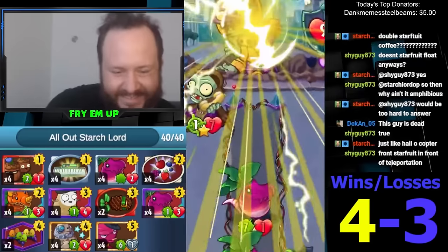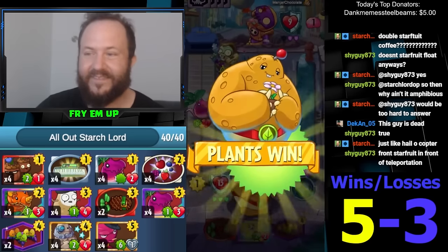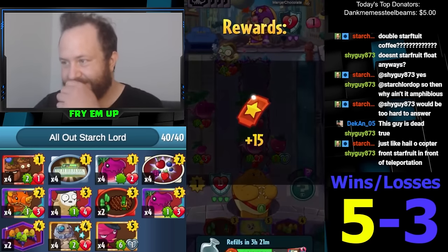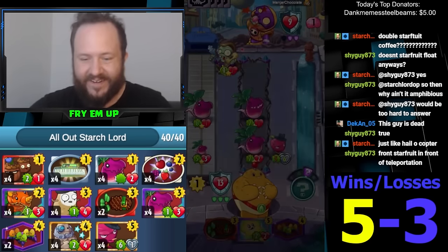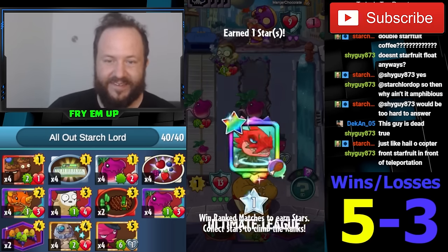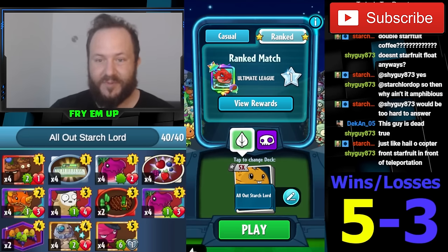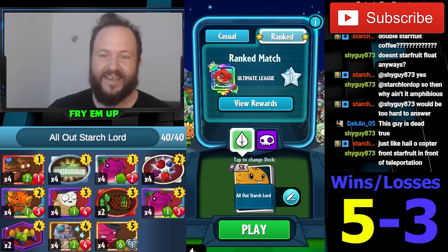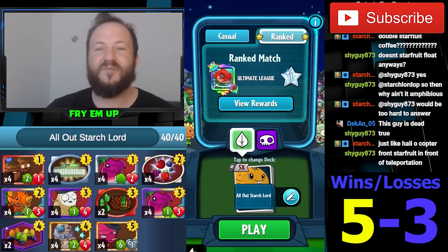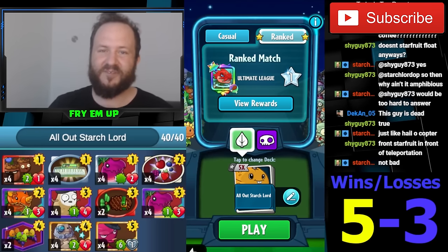Bye! All right guys, that is a successful day at the office — let's go! Five and three, five and three — we take those! That is 100% going in YouTube, what a great stream. Honestly, you get rid of the Pairs and find maybe a better five-drop or something to run and this deck is legit. Some Blockbusters would have been nice too. I'd say take out the two Pair Paradise and put in a couple Blockbusters and we've got ourselves a deck. I'll see you guys in the next one — have an awesome one! Peace, this is Fry.